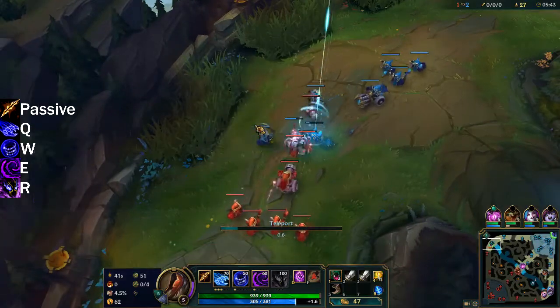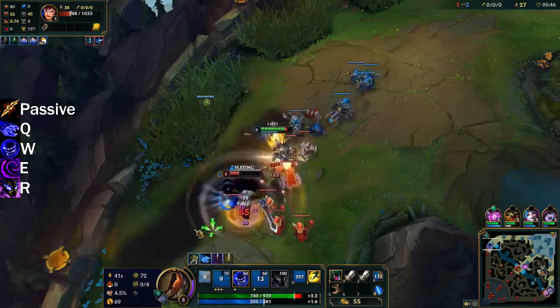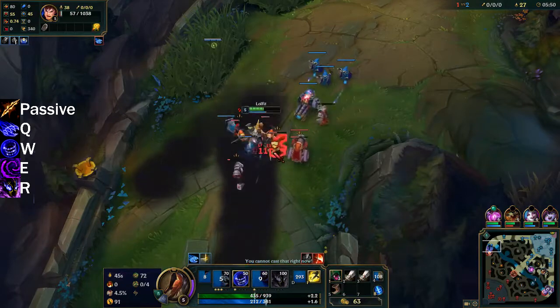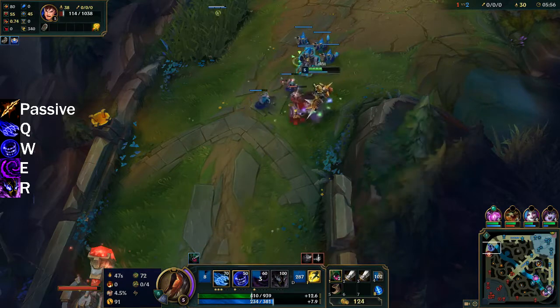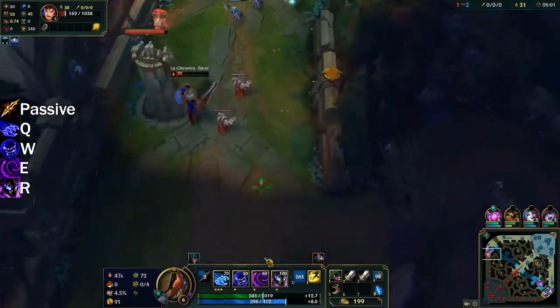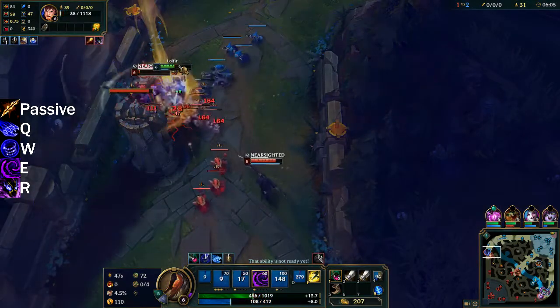Let's jump right into his kit. First up, Umbra Blades. Every 10 seconds, Nocturne's next attack strikes surrounding enemies for 120% physical damage and heals himself. Nocturne's basic attacks reduce the cooldown by 1 second, 2 against champions. This scales extremely well with attack speed, which is why I think a lot of people are running Lethal Tempo right now.